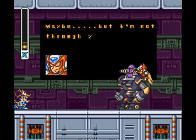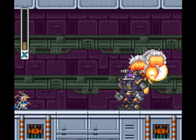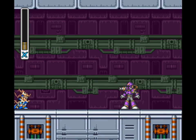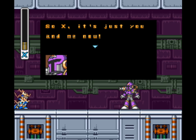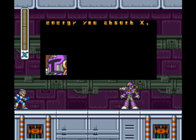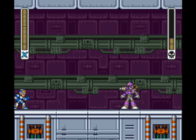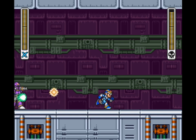We are stunned, and suddenly Zero can break out, apparently. 'Maybe, but I'm not through yet.' 'Activate self-destruct sequence.' 'What a worthless gesture. I can't be defeated so easily.' 'So, X, it's just you and me now.' But suddenly, full health. Where did that energy come from? The power of friendship. 'It really doesn't matter how much energy you absorb, X. You are still far too weak. Prepare to be terminated.' Okay, I actually don't remember what this guy's weak to, so we're just gonna use the good ol' Mega Buster, I guess. Ow.